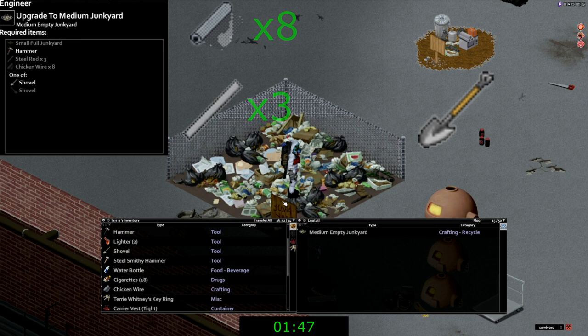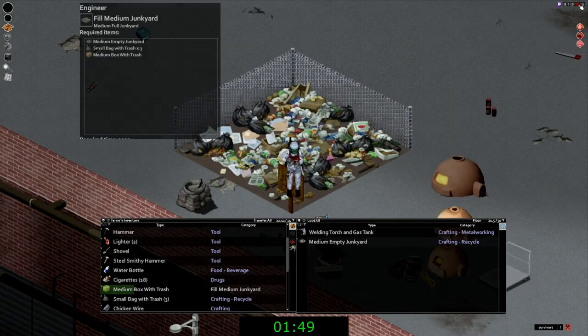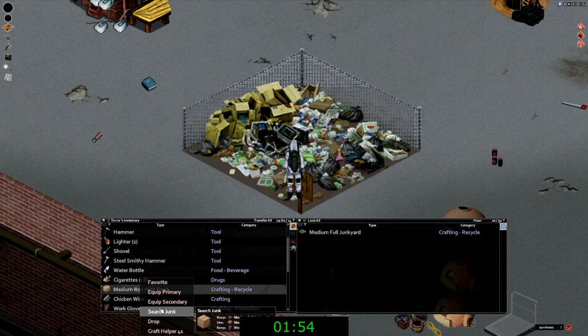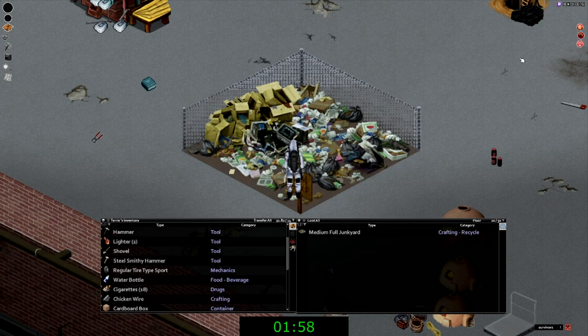It will put it back into your inventory and you'll have to re-drop it afterwards. From here we will have to fill it up with a medium box with trash. After you have filled it you will be able to search junk — so you'll need a medium box with trash.